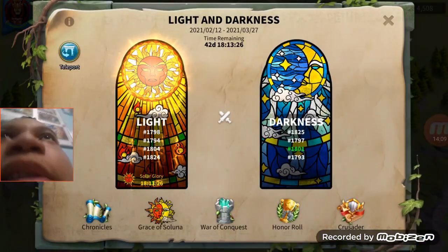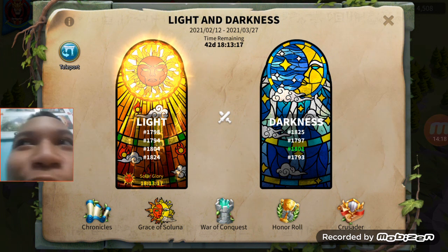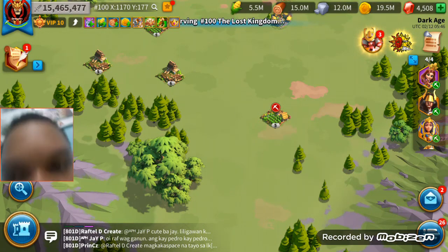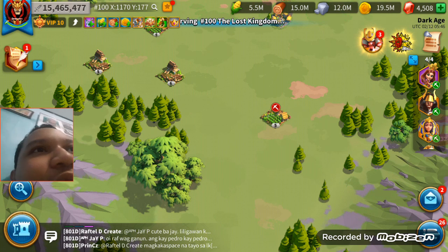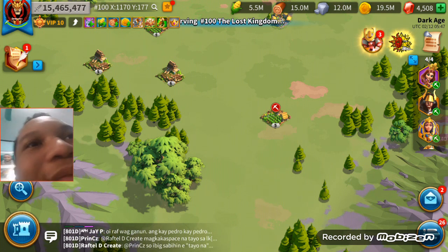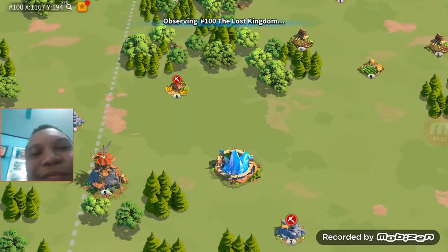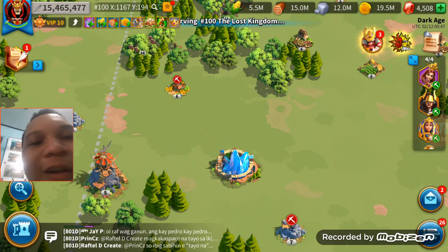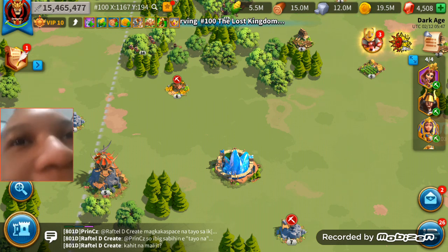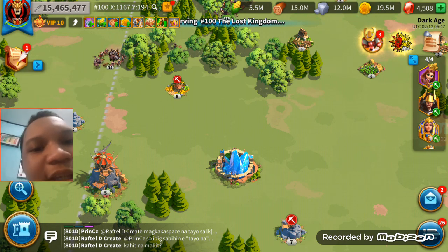Here's a tip I got from watching Gecko Gaming's video about LvD Stage 1: you need to stay in the Lost Kingdom for Stage 1. Why? You will have no competition for resource tiles. As you can see, most of the tiles here are occupied by players, so gathering is hard during Stage 1. If you want to hit the gathering speed milestone, you must grind those tiles — that's the basic strategy.